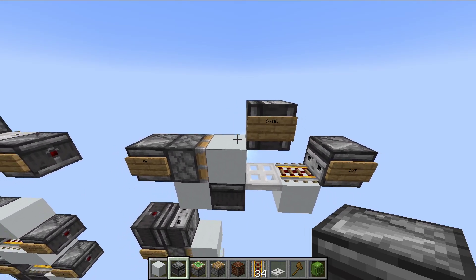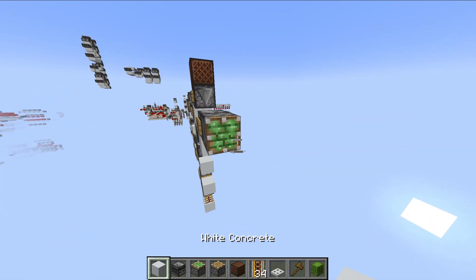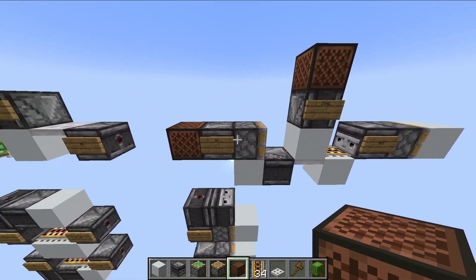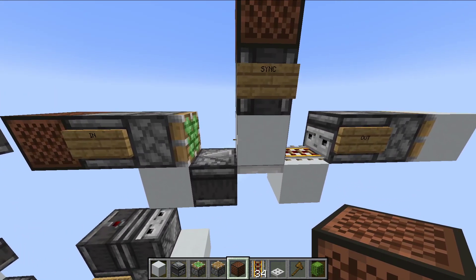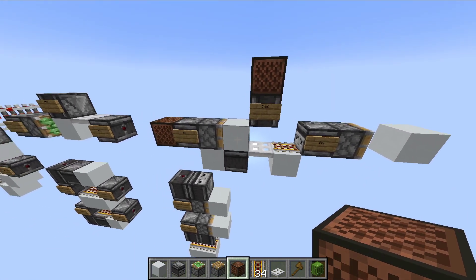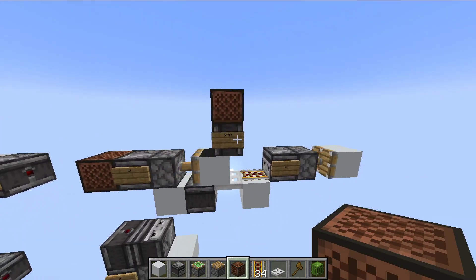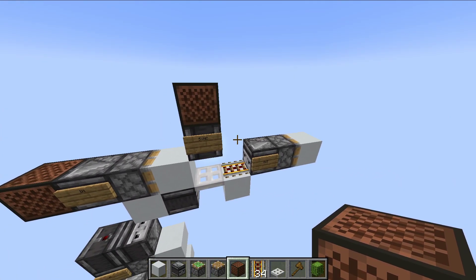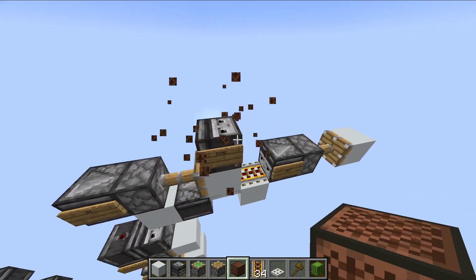One of the things I've built is what I call a SYNC gate. If your signals are not appearing at the same time, you can give the SYNC gate an input and it will store it. When you're ready, you send the sync signal and it gives your output, then immediately resets itself. If you don't provide an input and send the sync signal, no signal passes. So this device can help synchronize inputs for the rest of the system.